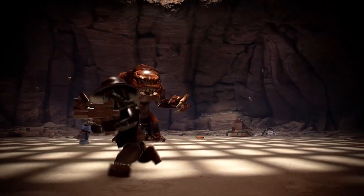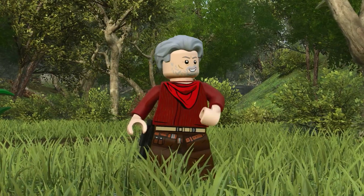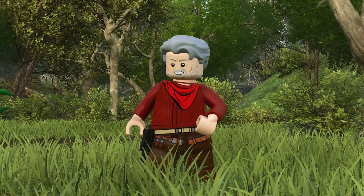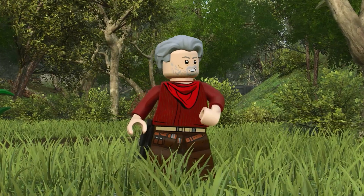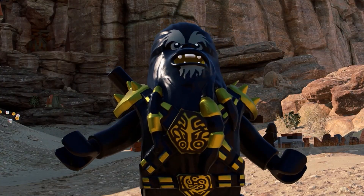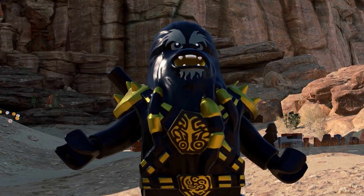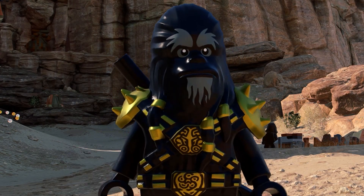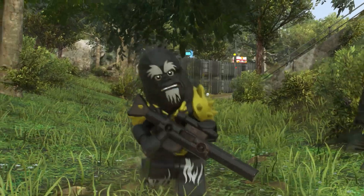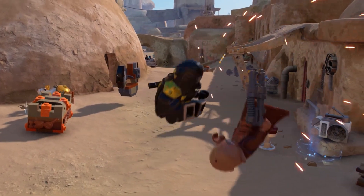A completely original character that LEGO have not made yet is Cobb Vanth, and it's great to see him. Because this pack is set during the Book of Boba Fett, he's not wearing his armour — just his appearance from that season — and he has a single blaster pistol, probably part of the hero class. Black Krrsantan does look cool with some really intricate detail on his minifigure, another character LEGO are yet to make. He uses a longer range blaster and will be part of the bounty hunter class.